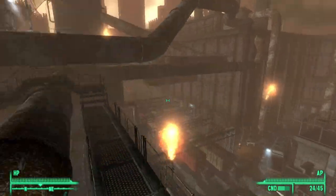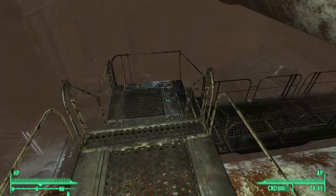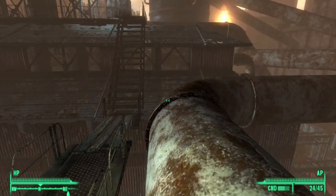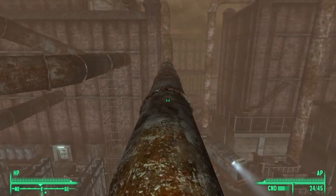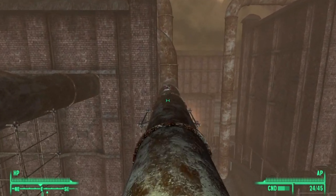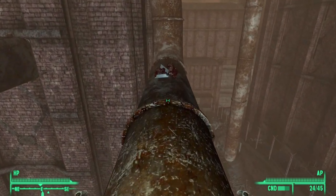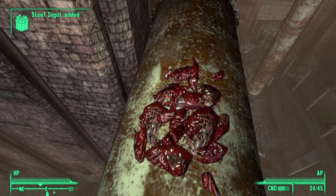Follow the path all the way through and we will need to jump on this pipe that's running parallel to us — go ahead and jump on this pipe. At the end of this pipe we will find another further two ingots. By getting these two, we are now at sixty-nine, seventy.